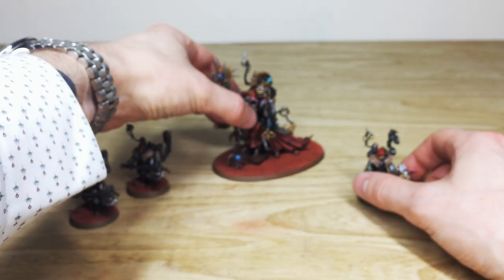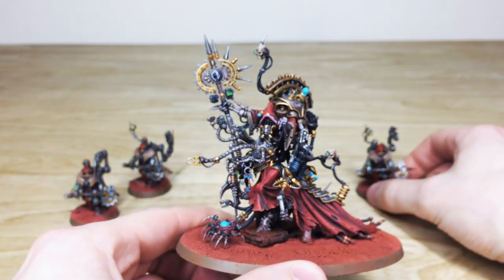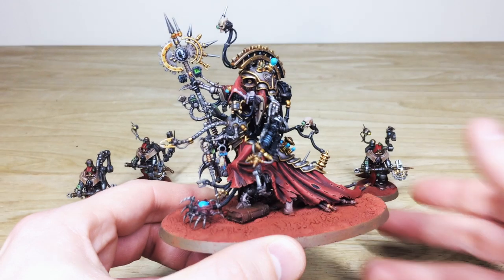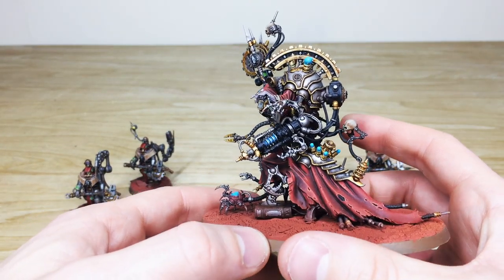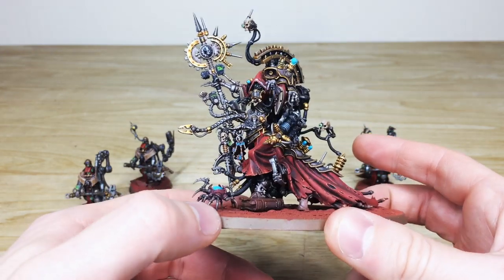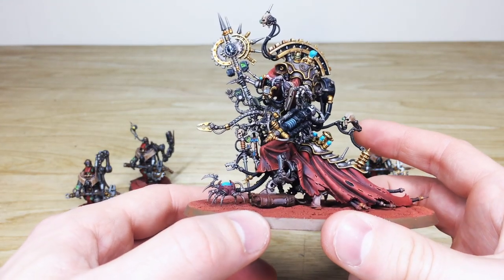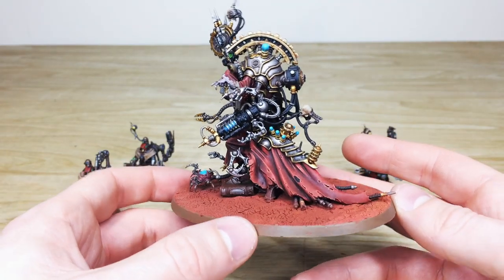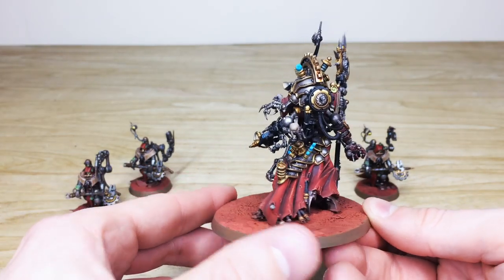Now let's have a look at Belisarius Cawl — a really really cool model. Obviously when it first came out a lot of people were like 'wow, he's huge', and he very much is. You can see the size of his base — he's absolutely caked in detail, loads of bits all over him. So many screens, the keys, the little spider friend on the front, the vast book under his foot, and a nice amount of contrast added to the robes to really add that sense of depth in the folds.